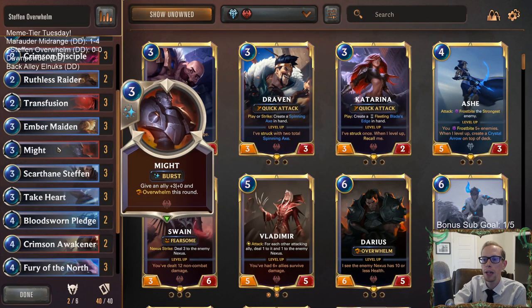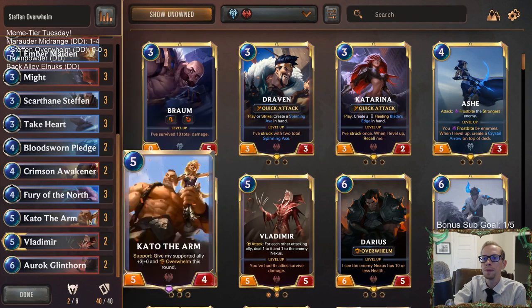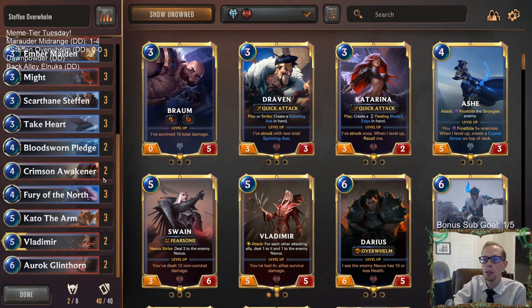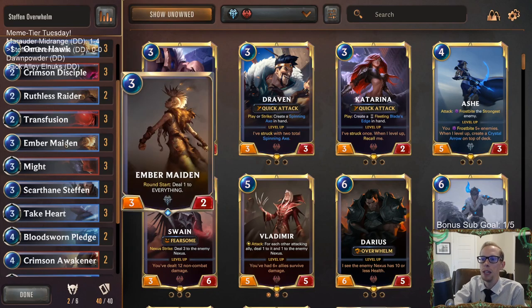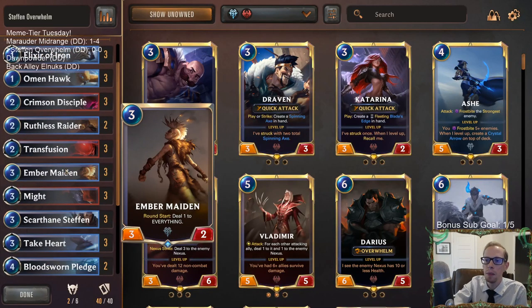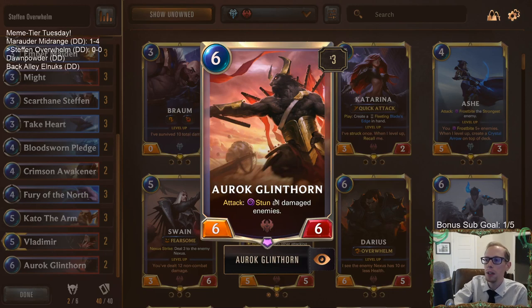Hopefully we can buff Stefan up a whole lot and then give it Overwhelm. We got three Mights to give it Overwhelm and three Cado the Arms also giving it Overwhelm - that's our combo. To be able to do damage to it we have cards like Crimson Awakener doing one to our allies, Vladimir doing one to our allies, Transfusion for some surprise burst damage, and Ember Maiden - which does one to everything including all our opponent's stuff.